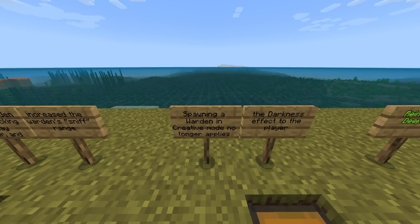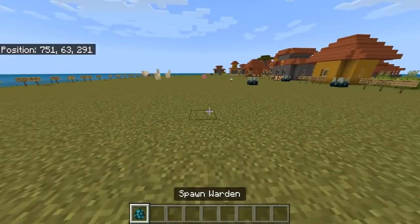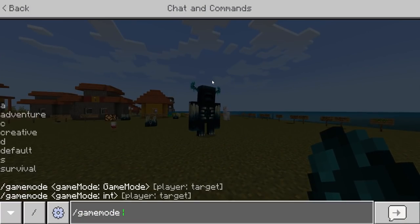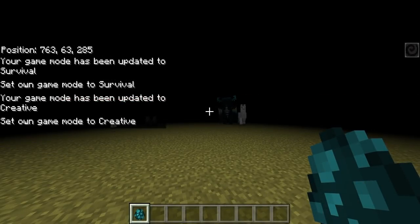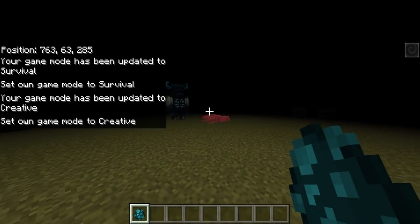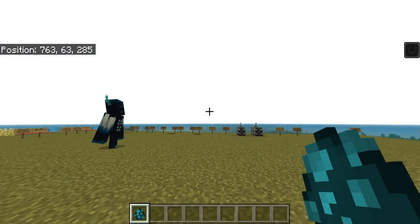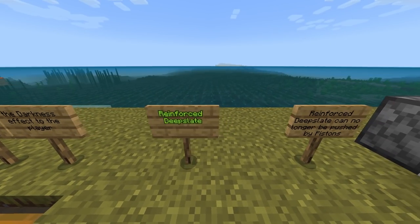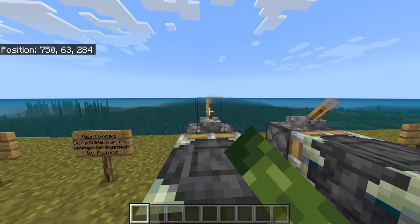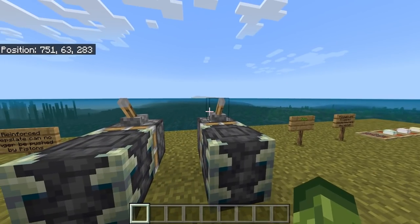Spawning a Warden in Creative Mode no longer applies the darkness effect to the player — also a Java parity change. So it's currently not going to make it dark if I spawn one in creative, though the effect will eventually run out. Reinforced Deep Slate can no longer be pushed by pistons — this appears to be a Java parity change as well, so the reinforced deep slate can no longer be moved from A to B by a piston.